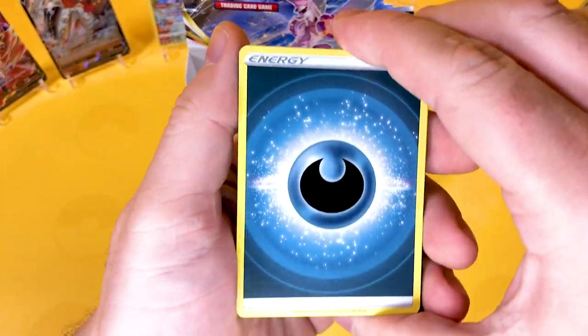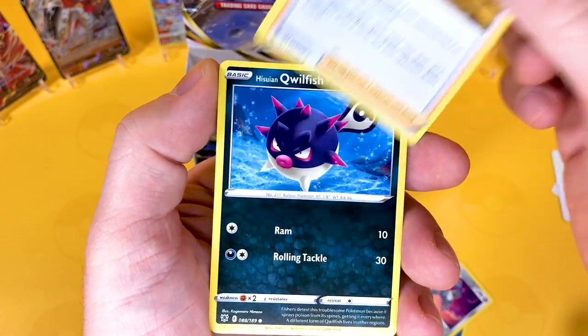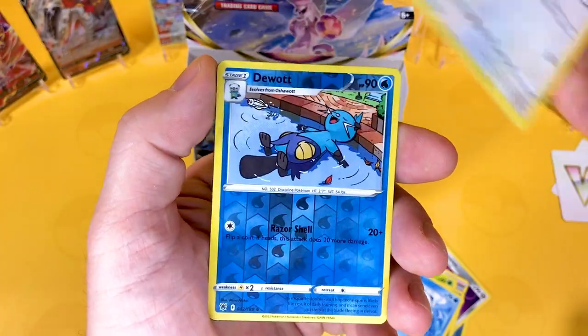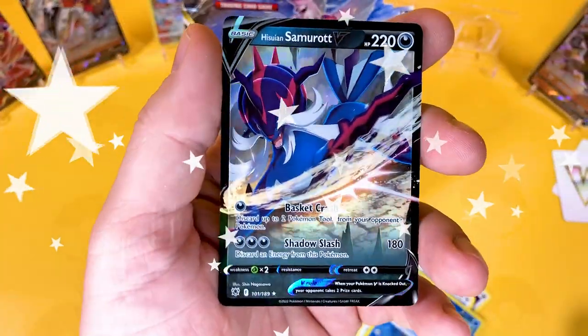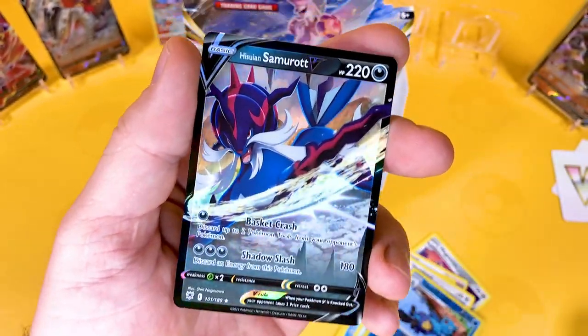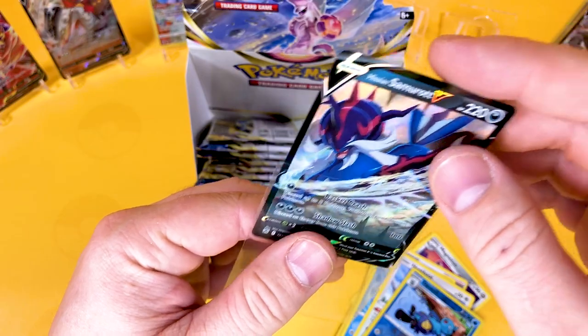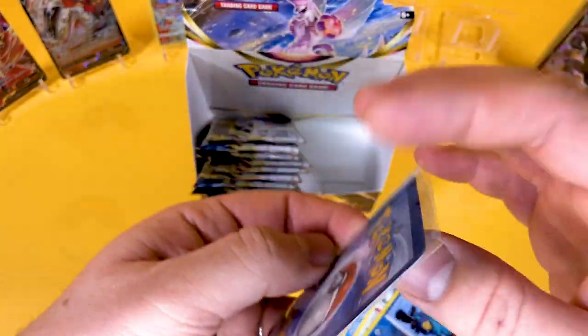I would like to get a V-Max and probably an Alt Art for the trainer gallery, because I've been missing quite a few of those so far. We've got Qwilfish, Oshawott, Hoothoot, a Reverse Dewott, and we've got a Hisuian Samurott V — very nice to see again. The backing's not too bad, the centering is a bit off at the top there.